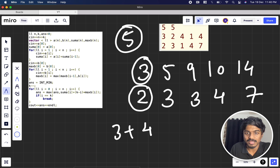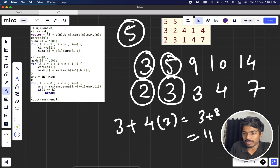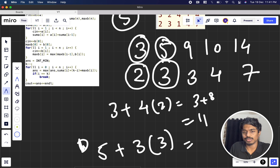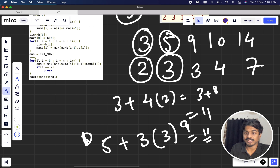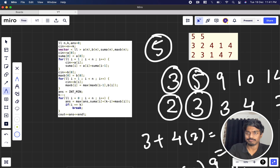For example at i=1: sum is 5, k minus i is 3, and the max b is 3, so 5 + 3×3 = 14. At i=2: sum is 9, k minus i is 2, max b is 3, giving 9 + 2×3 = 15. We take the maximum across all valid i values. That gives us 15 as the final answer.